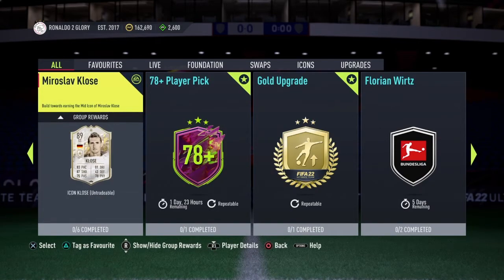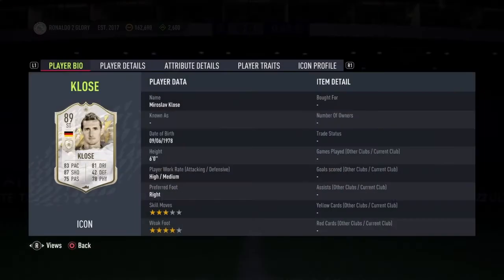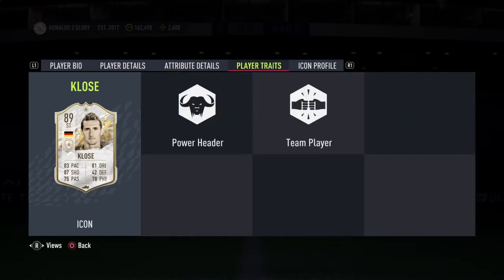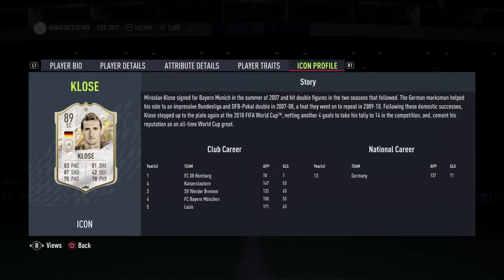And we've got Miroslav Klose mid SBC. So that was baby Okocha and now we've got mid Miroslav Klose, who's not the best as I'm sure you're aware. He's 3-star skills, 4-star weak foot, high-medium work rate, and he's 6 foot with stinky balance — 70 balance, 75 agility. Jumping is 93, heading accuracy is 92, and he's got the power header trait. Passing needs a bit of work but the shooting is top class and the pace is alright.